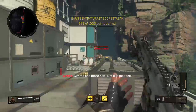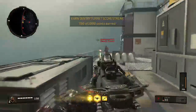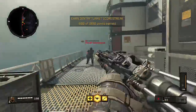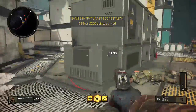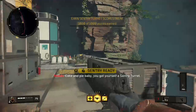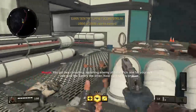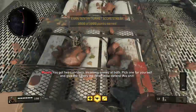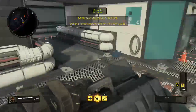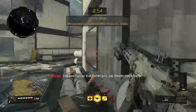Give me one more hack, just like that. Take him high, baby — you've got yourself a sentry. You've got two corners, incoming enemy at both. Take one for yourself and give the sentry the other. Now defend this. Shit position on that turret gun, pal. Needs more traffic.